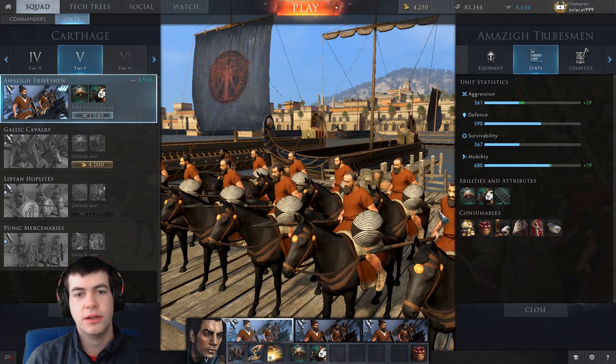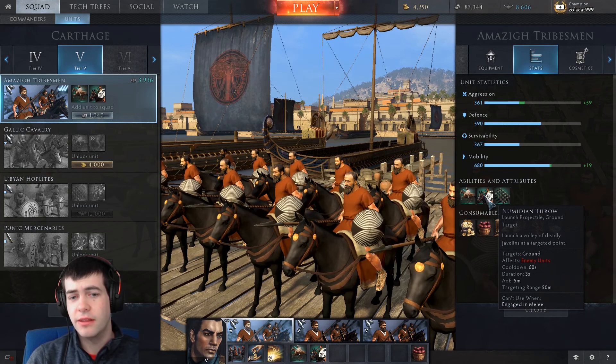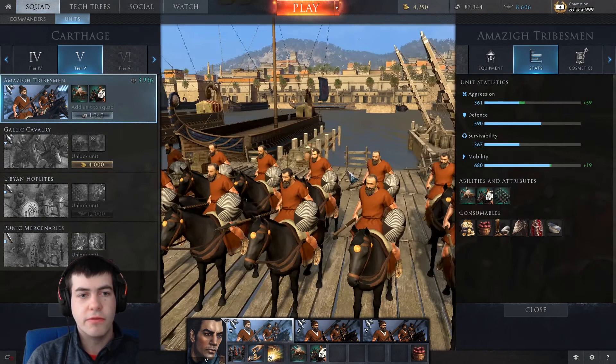Perhaps my favourite ability is the javelins. Every 60 seconds you get to throw a javelin up to 50 metres, and they're actually quite good — if you get a nice clean hit on equivalent tier enemies, you can do 5,000 to 6,000 damage with one throw. And they're not limited like the Roman pilums where you get two to throw. These you can have as many as you like, but they just take 60 seconds to recharge. And they reform automatically because the Carthaginians are a professional army.